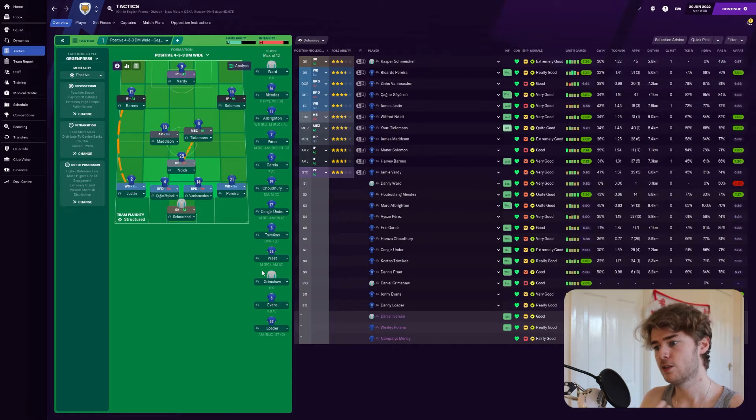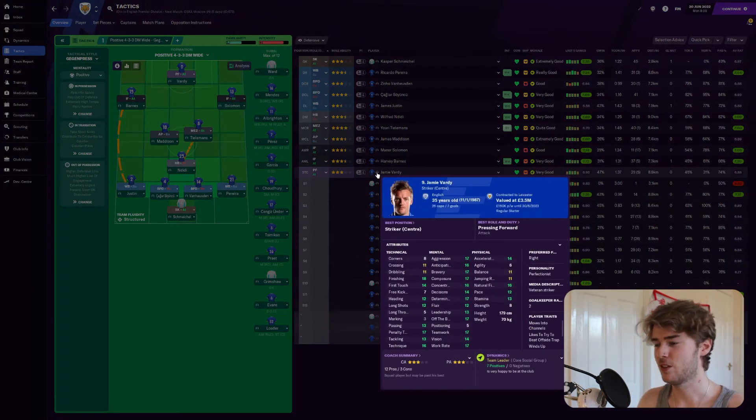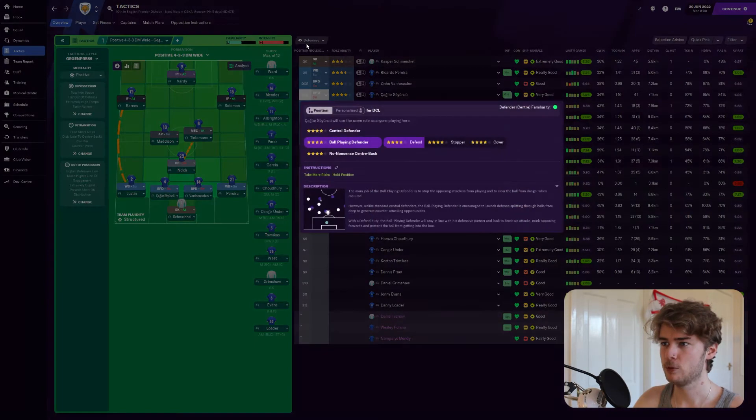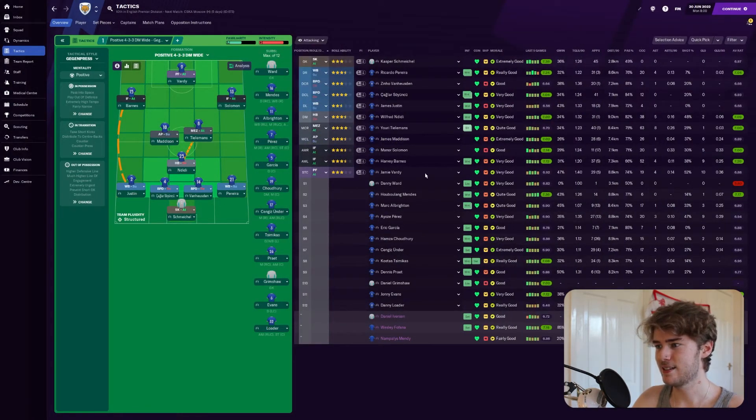I thought there are quite a few places this could be improved. I think Jamie Vardy needs to go sadly — he's 35 and not quite up to scratch. If we look at his stats clicking attacking, you can see his stats last season were not brilliant. The team only scored around 1.4 goals per 90, and he created 19 clear-cut chances, 10 assists, 10 goals in all competitions, 52% shots on target, 0.3 goals per 90. So not amazing, not awful, but a 6.88 average rating — probably someone we can look to improve upon and replace.